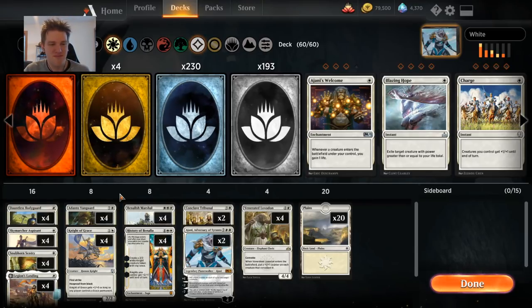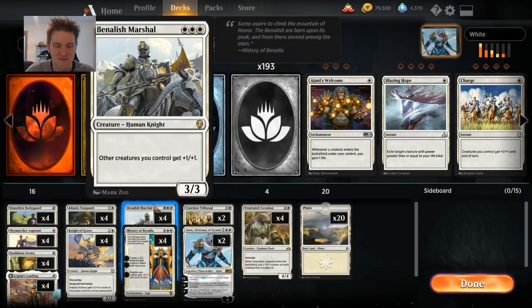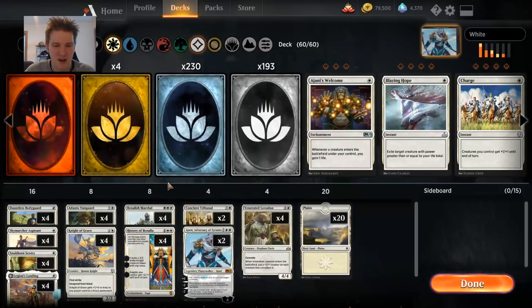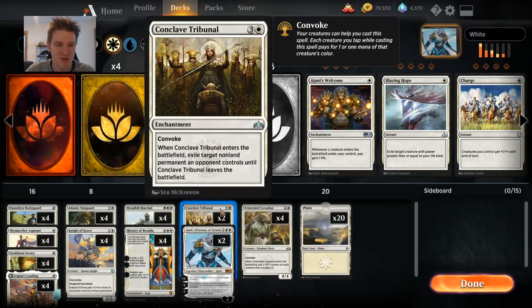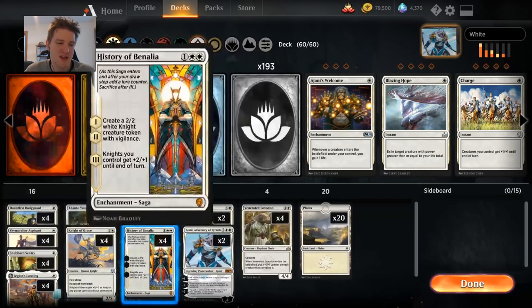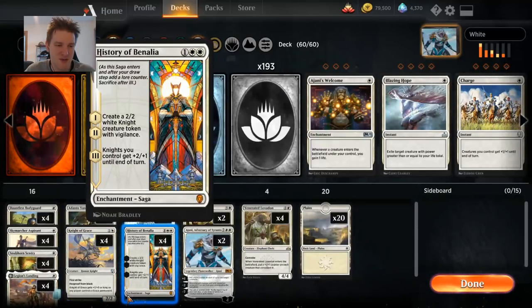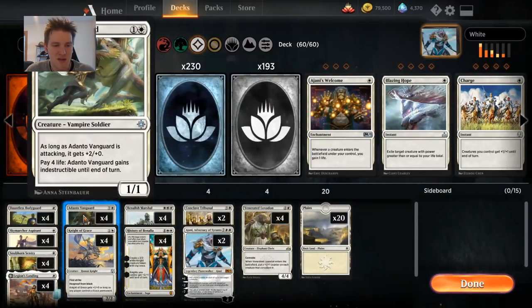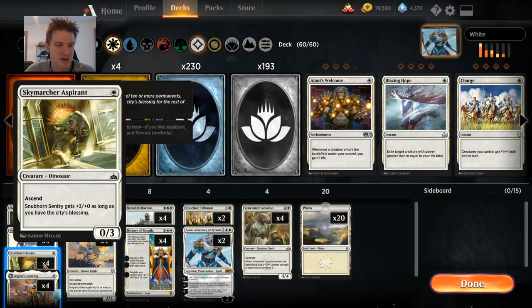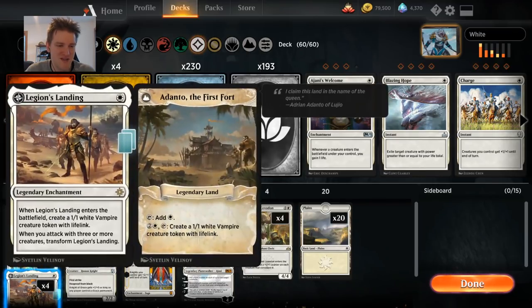Some good creatures, some very strong threats, ways to make them bigger, and a couple of cards that remove things out of the way. Basically, run them over — that's what got to seven wins. This one succeeded before the pro tour, but the deck is very similar to one that also did very well in a Magic Online event.